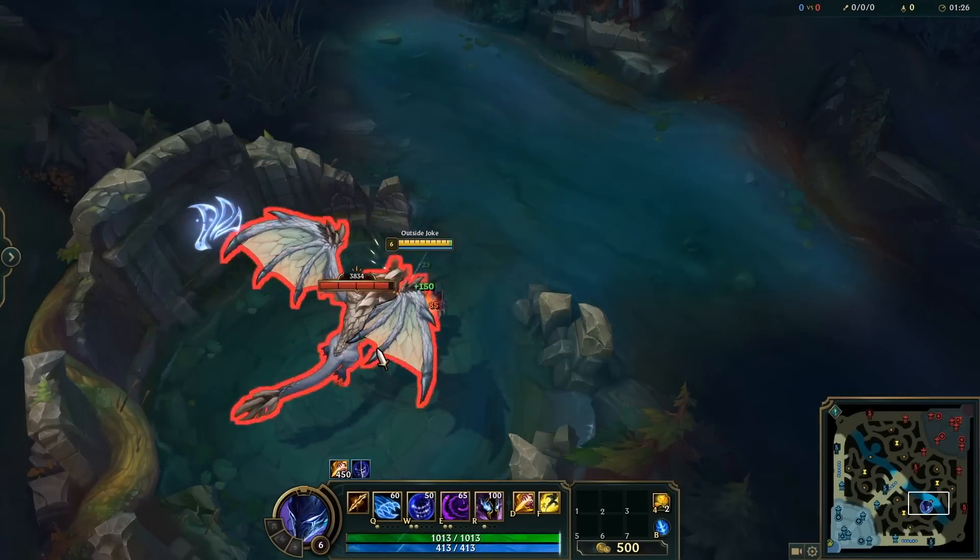When playing Pantheon, a lot of people didn't know that you can recast your E early to cancel it, dealing some extra damage. If it's his fifth stack, you can also get some movement speed out of it, which is great for escapes.